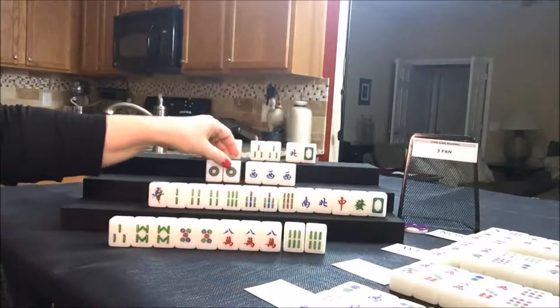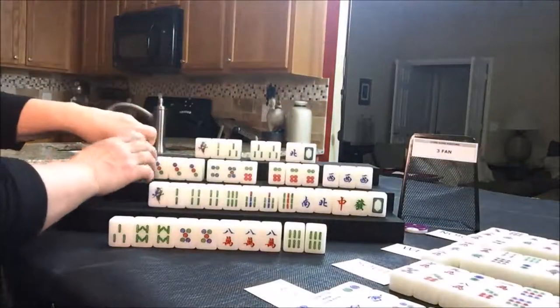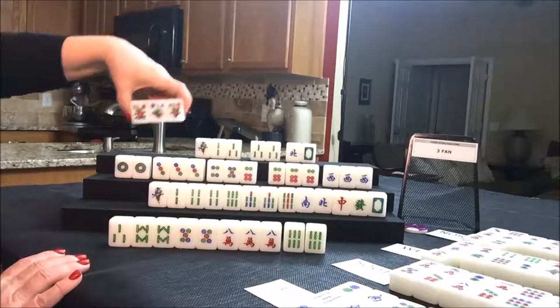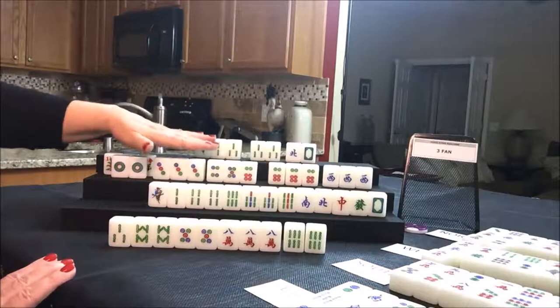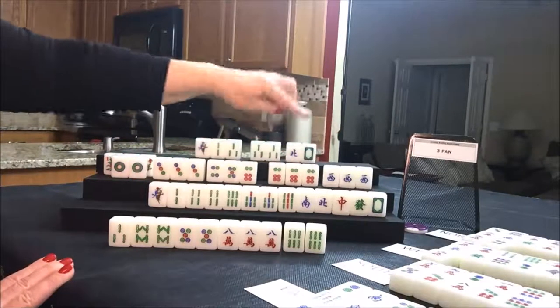West wins! They won with a half flush. They don't get any of their flowers though — this is a one, two, four — so that's not going to help them. But they have three fawn for half flush, and one fawn for their seat wind. That's a four fawn hand.